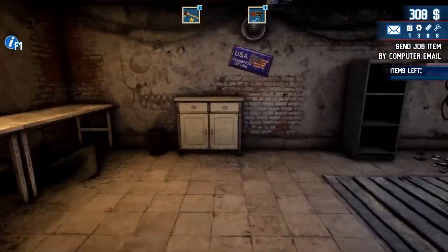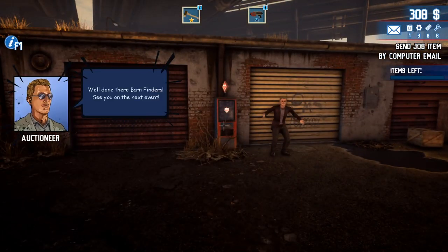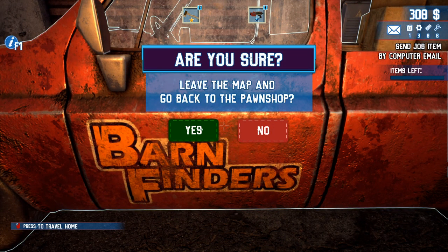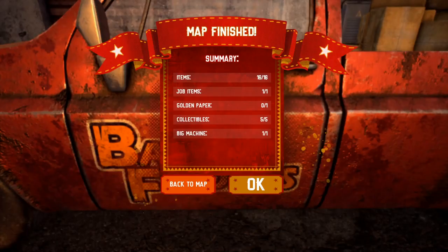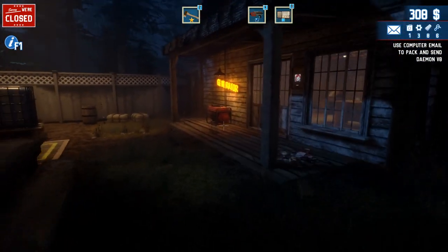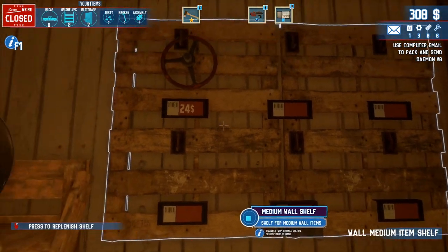I feel pretty good about where I'm at. It said 'finish the map' — does that mean I can just leave? Send job item by computer — USA Champion of USA, okay, I don't know what that means. I think we're good; it just said finish the job. Hey, look — the big vehicle is coming back with me! We're back. I push this and he magically brings everything into the store-inator, and then I can go put it on my walls.